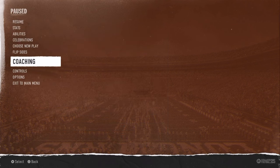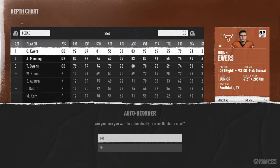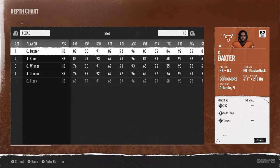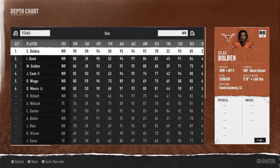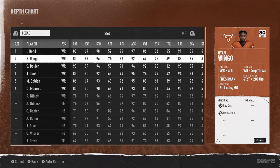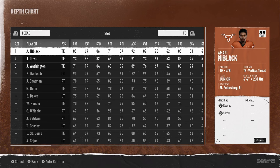Let's get into the depth chart. For the Texas Longhorns — I do think Texas is the best team — at quarterback, Quinn Ewers is pretty much the clear-cut starter. C.J. Baxter is a really good running back; he's got that 360 spin move. At wide receiver, we're going to have Isaiah Bond at number one, Ryan Wingo at number two, and Bolden as our slot receiver. At tight end, we're going to have the guy in black — he's probably the best tight end on the best teams.